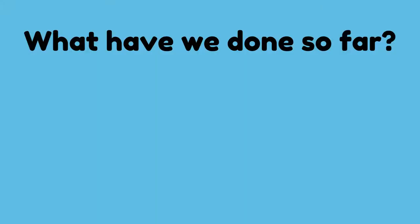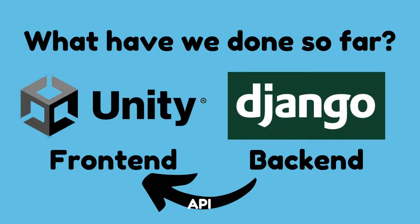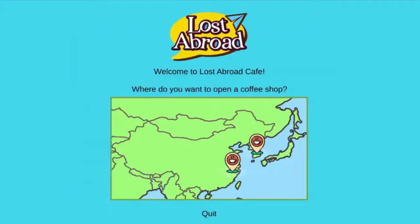Lost Abroad Cafe is being built using two primary platforms: Unity for the main gameplay and Django for our backend to store information and send it to the Unity game via API. When you start the game, you'll see this map view where you can choose where to open your coffee shop. Right now, you can choose from Shanghai for Mandarin Chinese or Seoul for Korean. As we add more languages, this will expand into a full world map.